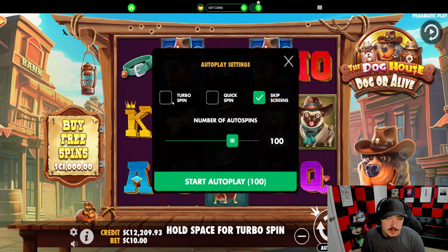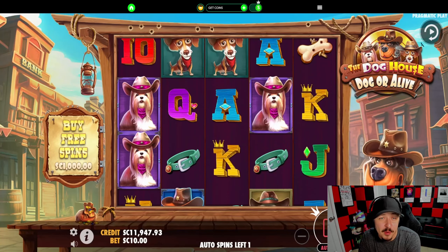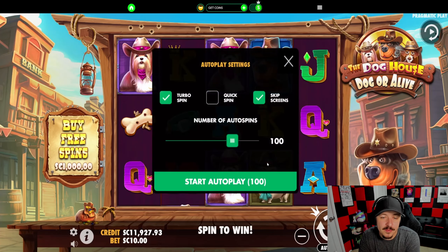What is up guys, we are back on Crown Coins Casino. We got $12,200 in the balance and today we're gonna play the Dog House Dogger. We played this on live stream and it baited me with like 25 spins and then 23 spins, but I'm hoping it doesn't do it again and hopefully we can secure some profit. Anyway, let's get into it.